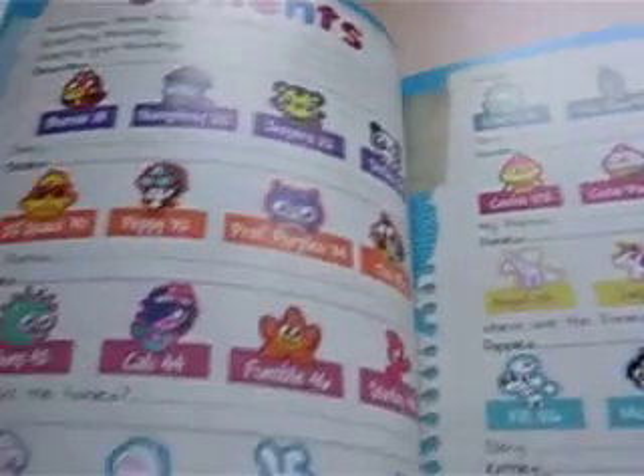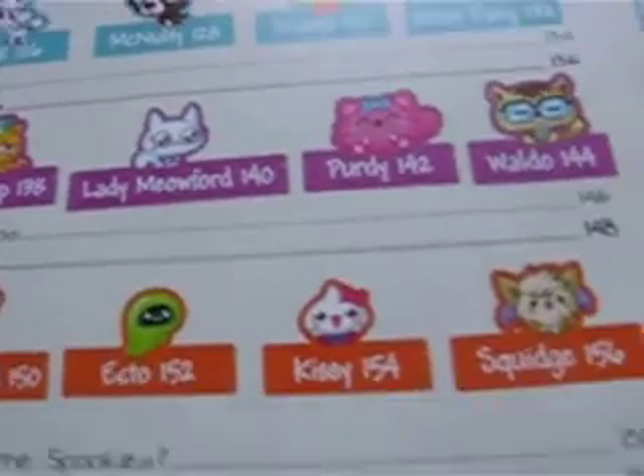We've got the Beasties, the Birdies, the Fishies, the Fluffies, the Dinos, the Ninjas, the Worldies, the Foodies, the Ponies, the Puppies, the Kitties, and the Spookies, and also some bonus pages like Kratos and Mushlings, etc.